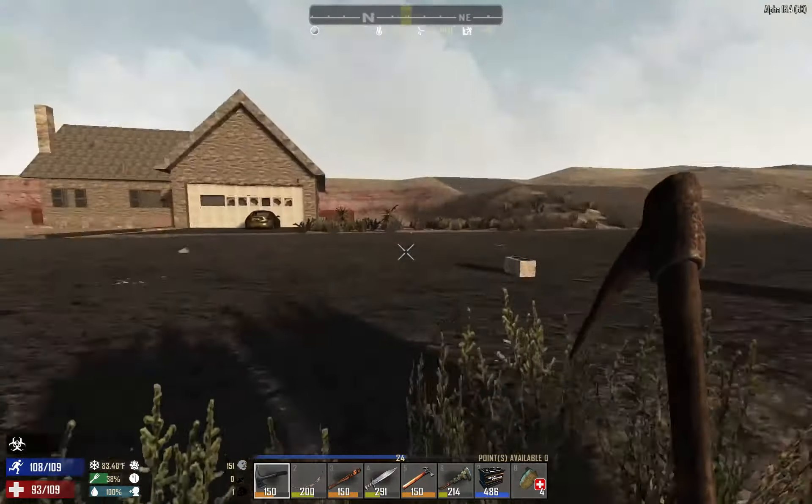It actually spawned the boars, which was nice, but for some reason it thought they were screamers and was trying to make the boars control the hordes like the screamer does. I don't know why it would try to spawn a screamer horde. Is that a cowboy? No, it's a utility worker. Goodbye.